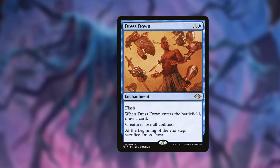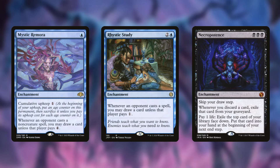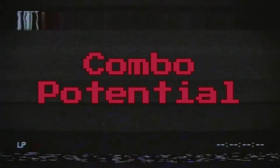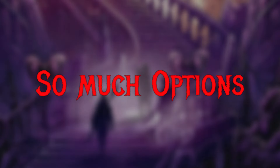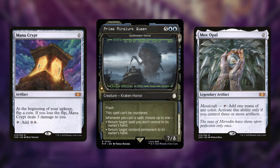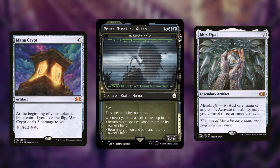Everybody knows these enchantments are really good and you have to include them if you're in these colors. I just wanted to point out the synergy: you can put them into the graveyard and then later put them onto the battlefield. There's a lot more combo potential with our commander because it's an infinite mana outlet — you can pay into the X ability and mill your whole library. There are quite a few ways to get infinite mana in Esper, and one of the most notable is using Hullbreaker Horror.